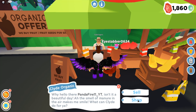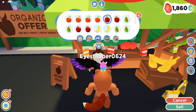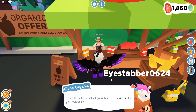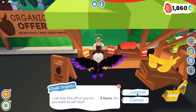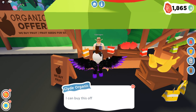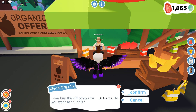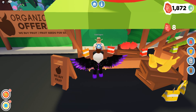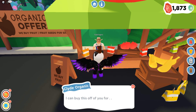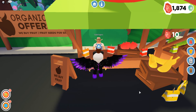You can also buy seeds for trees here, which I'll go over at the end, but let's sell our fruit first. Starting with apples — Clyde, give me a big number — apples sell for five gems each. Let's confirm that. Next up, oranges — an orange sells for eight gems each. Good to know. Next up, the pear — a pear sells for a total of ten gems. Let's confirm that and we're ten gems richer.